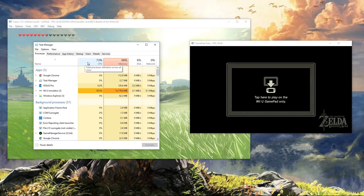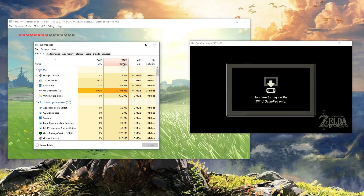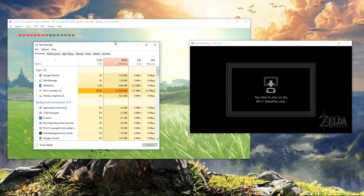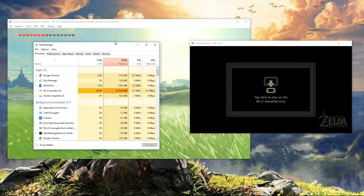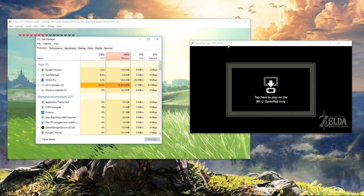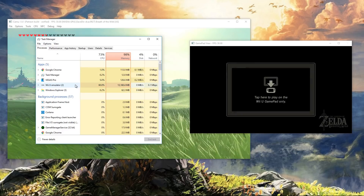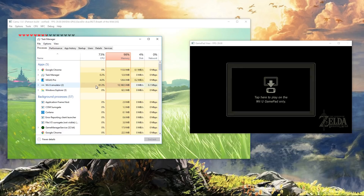So we're using 74% of my CPU. I have a few different processes going and 98% of my memory. There's no change in what it requires of your system in terms of RAM or CPU. What I'm interested in is whether opening and closing the gamepad view causes CEMU to use any more CPU. We're currently using 61%.